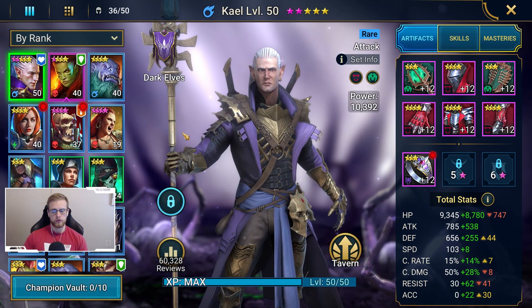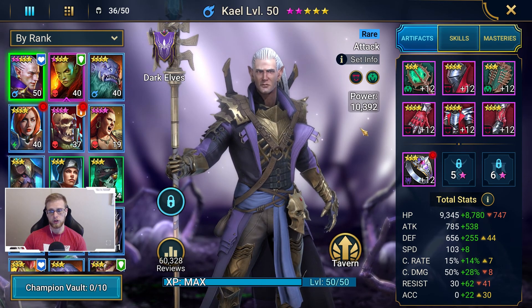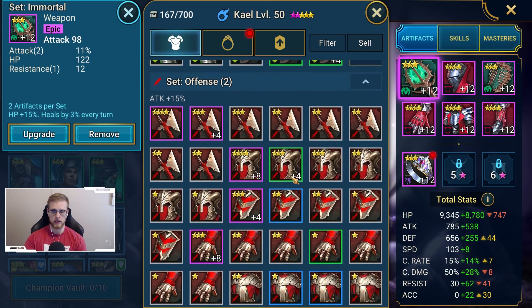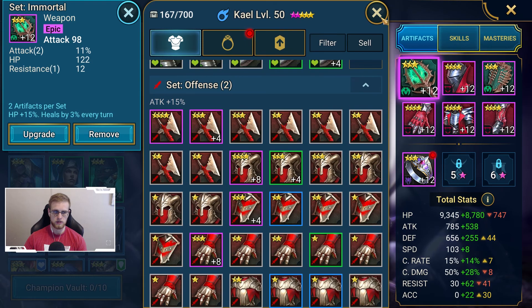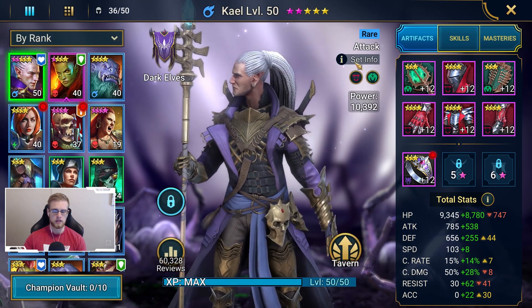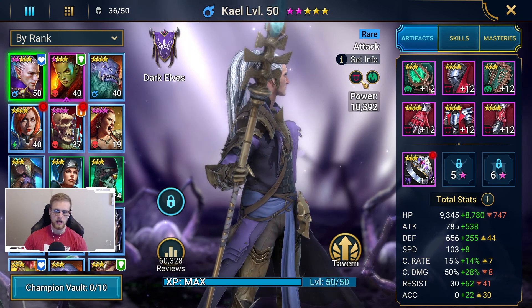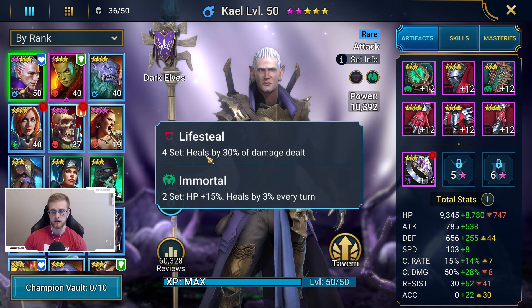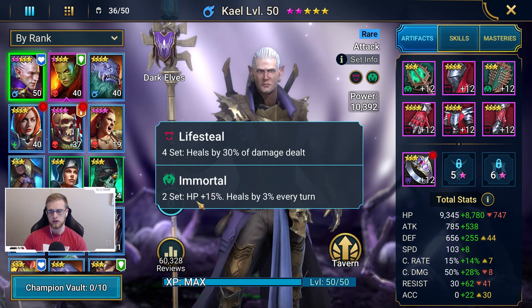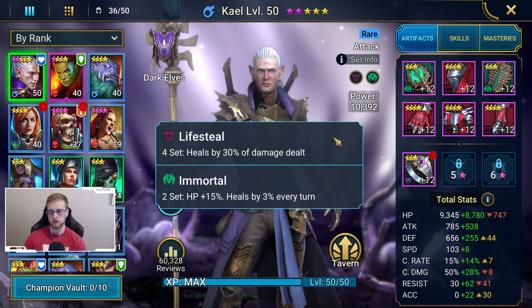When you're going through the campaign, something that could be holding you back is not having your gear upgraded. You want to make sure your gear is upgraded — typically between levels 8 and 12 can get you through normal campaign. Another key thing related to gear is set bonuses. You can see two little icons underneath the set info on my character. The set bonuses he has are lifesteal, which heals by 30% of damage dealt, and immortal, which gives HP plus 15% and heals by 3% every turn.